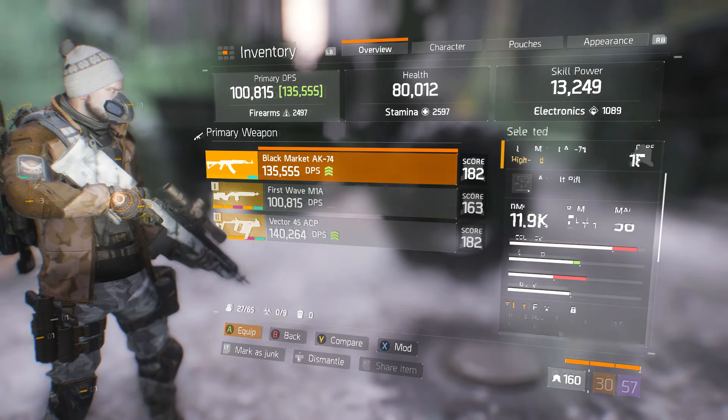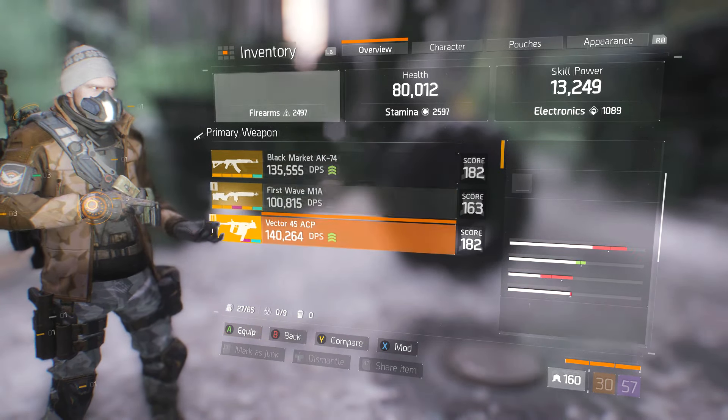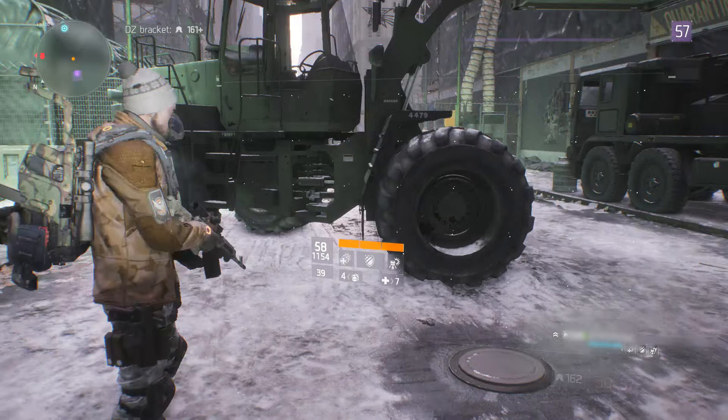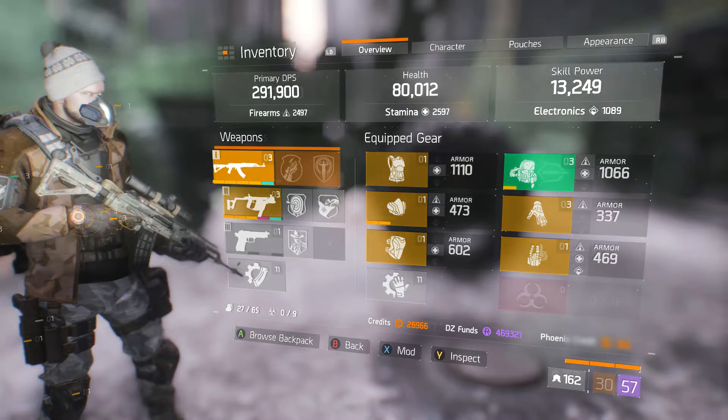Just quickly shuffle between the first and the second weapon — tapping A, up and down, as fast as you can. And then test it again. As you can see, it's already gone up.